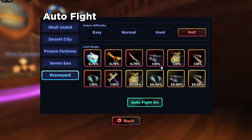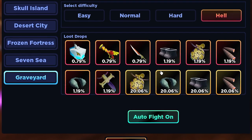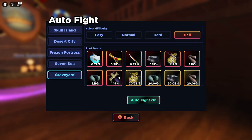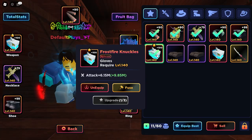One cool thing they have done is they've changed the look of all the items over in hell mode graveyard, and they've made it so we can now get necklaces over in hell mode. This is super nice — we can get the best necklace, which we do need, and looking at our loot we need to get our frost fright knuckles first.